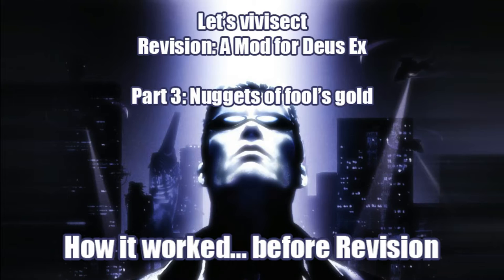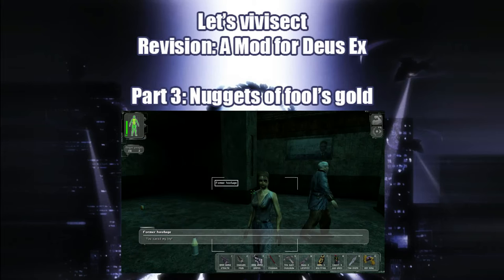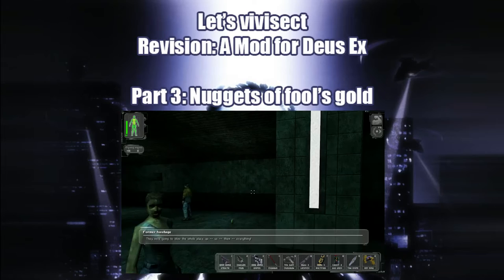Deus Ex took a different approach. It treated you like a grown-up with a big job to do. It recognised that you didn't know exactly how to do it, so it figured you would do what grown-ups do: go look for more information, ask people questions, get distracted, get sidetracked, work out that you were in over your head and try to prepare yourself as best you could. Try to help people, maybe, anyway.